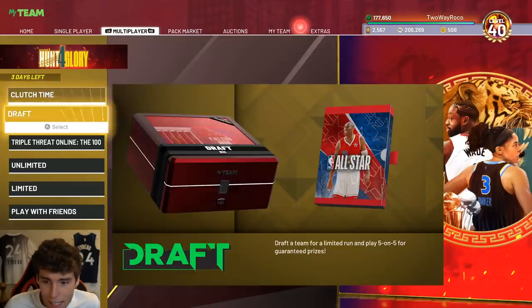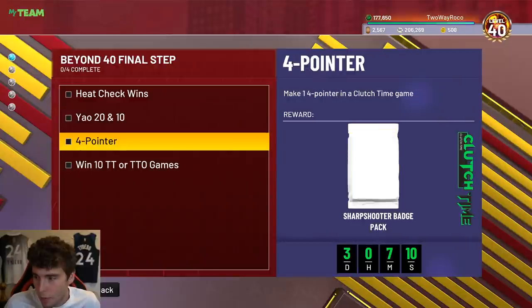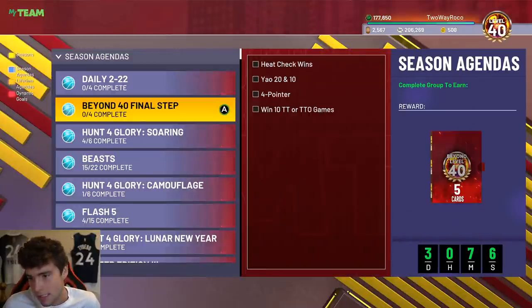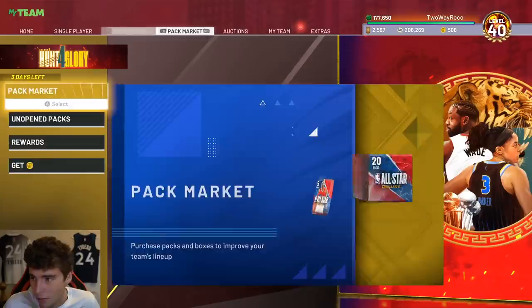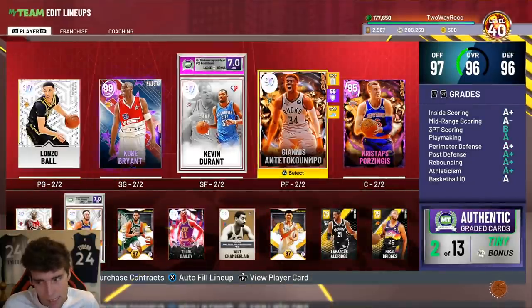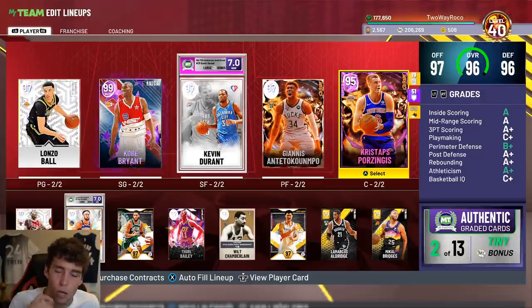I still got games to play in MyTeam Unlimited — I'm 60 and 4 right now, five wins left to get beyond level 40. Outside of getting the two other Hall of Fame badges from Showdown and continuing to build my account, Giannis is solid, Kobe is incredible, KP is incredible. It's time to take that next step. That's gonna wrap it up for today — hopefully you enjoyed it, drop a like, subscribe if you're new, and as always, love you guys and have a blessed day.